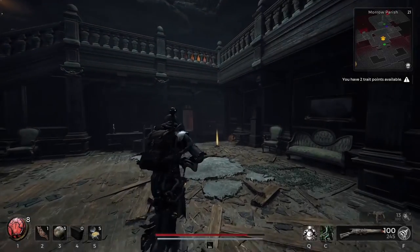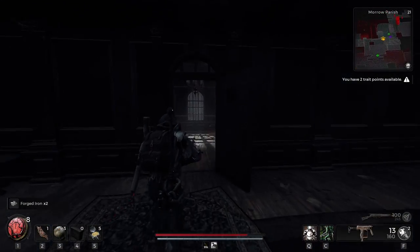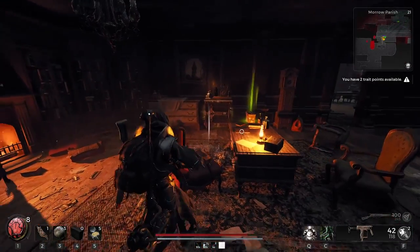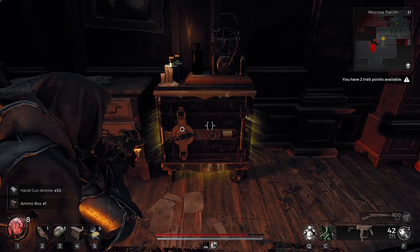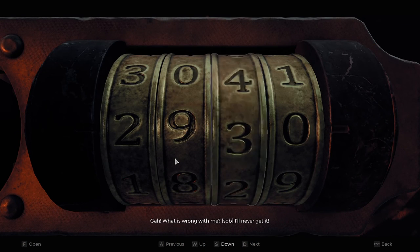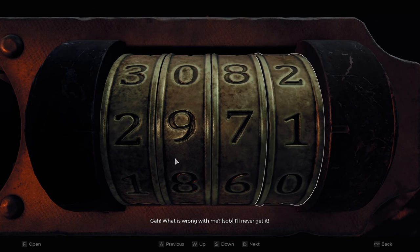On the main floor of the Asylum, there will be an office room with a safe in it. Approach the safe and put the code 2971 into it, then the safe will open, and inside of it you will find the double barrel handgun.